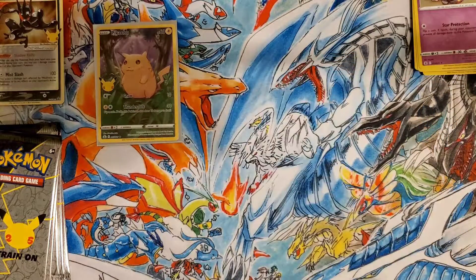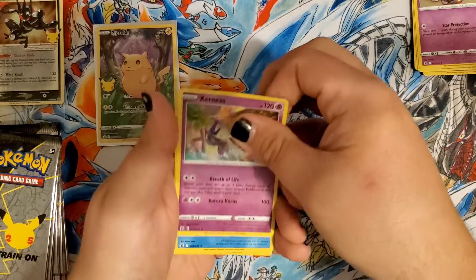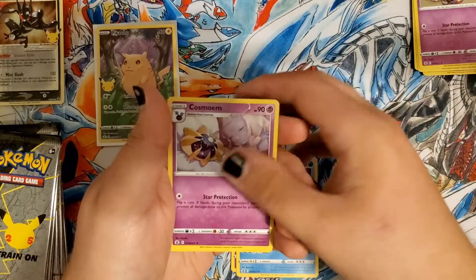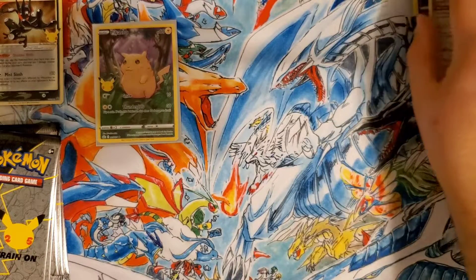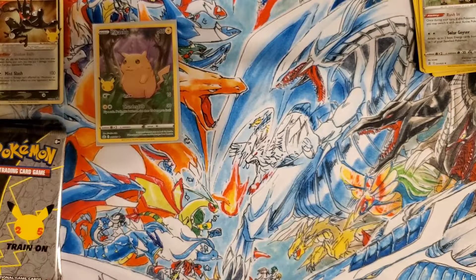Here's our next code card. We have Xerneas, Kyogre, Cosmoem, and another Solgaleo. If you're watching this video, I wanted to bring this up — do not forget if you're still playing Sword and Shield, GameStop is running that special where you can go and get the shiny Zeraora, I believe, and then next month is the other shiny one — I can't think of the name right now. The promo for the first one is live — I went and picked mine up the other day.